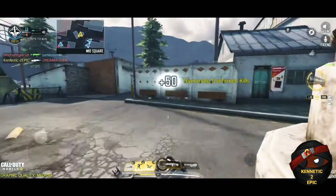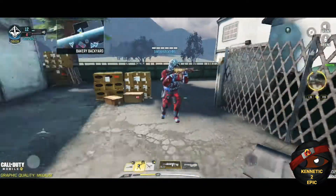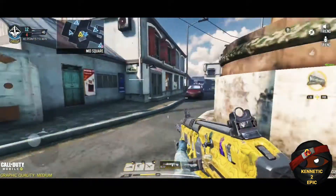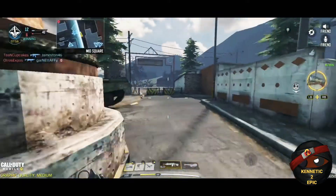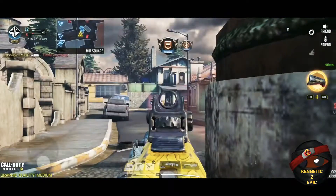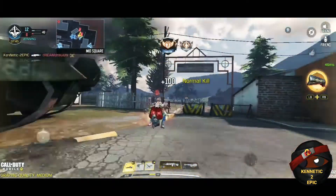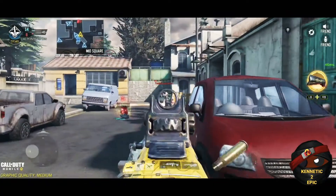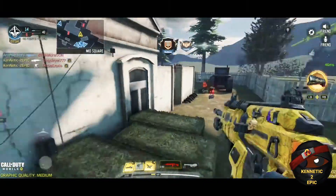I've grinded for this, I've been using this gun for a while, maxed it out a long time ago. But I never really cared to go for camos like that until recently. Damascus camo is out — it came out in Season 11. This is Season 12, so next season, Season 13, they're coming out with diamond camo. Right now we don't know exactly what all the requirements will be for diamond camos, but one of the things I'm sure of is that you'll need to have Damascus already on your weapon.